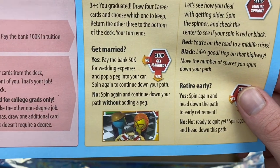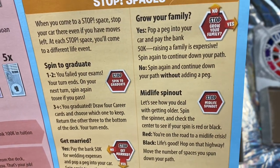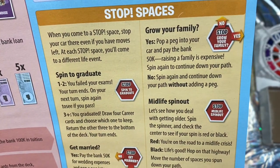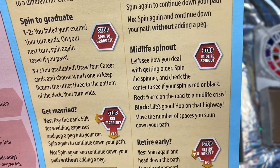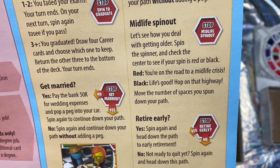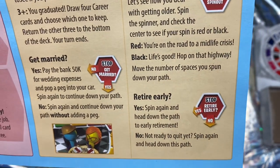No — spin again and continue down your path without adding a peg. Grow your family — yes, pop a peg into your car and pay the bank 50k. Raising a family is expensive. Spin again to continue down your path. No — spin again and continue down your path without adding a peg. Midlife spin-outs — they call it a crisis there. Let's see how you deal with getting older. Spin the spinner and check the center to see if your spin is red or black. Red — you're on the road to a midlife crisis. Black — life's good, hop on that highway. Move the number of spaces you spun down your path.